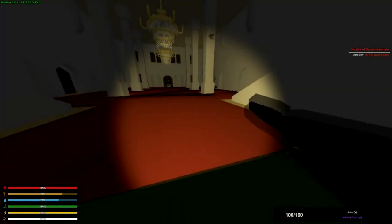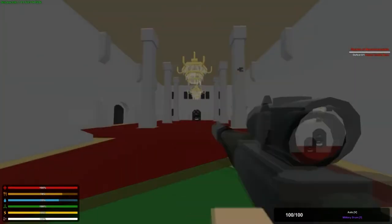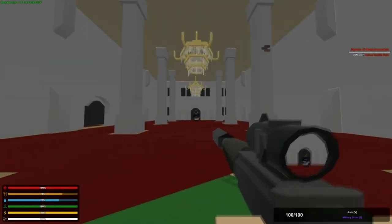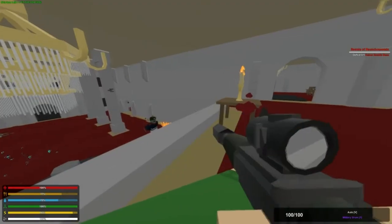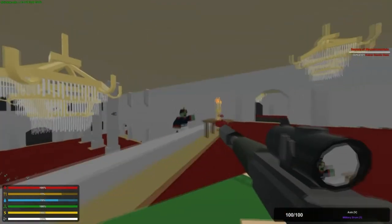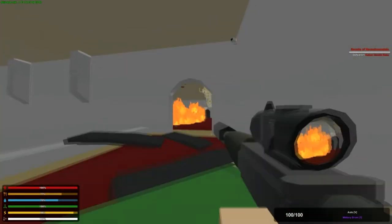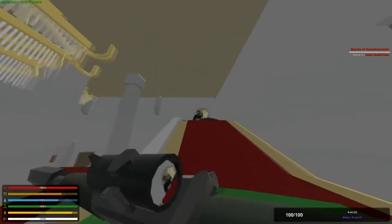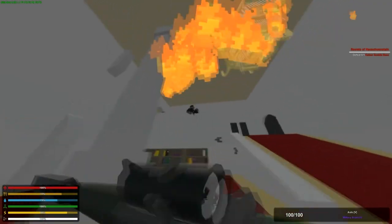You will be teleported right to this room, and you'll see the zombie boss right there — just start shooting it. Be careful, because this zombie boss can spit fire, spit acid, do a ground pound, and shoot lightning at you. You've got to be very careful and make sure you have a lot of medkits.